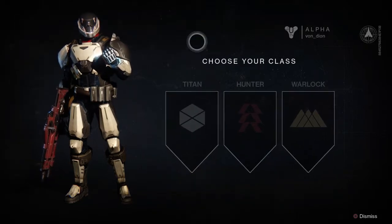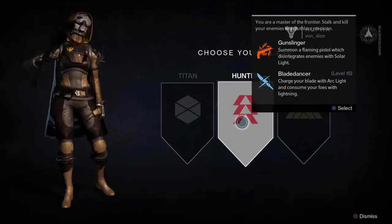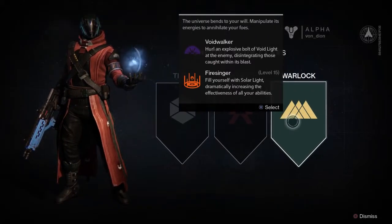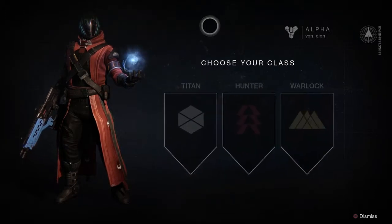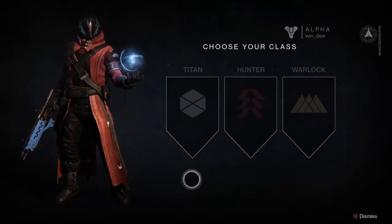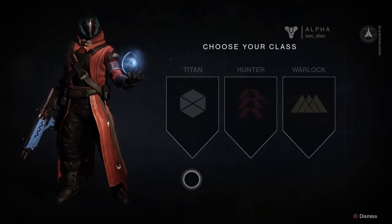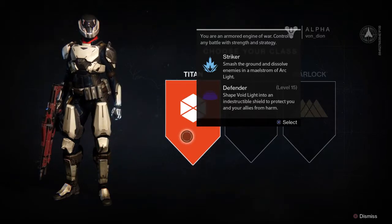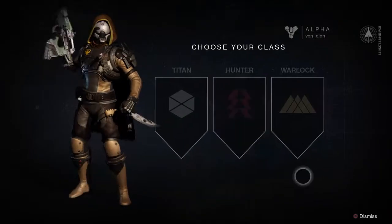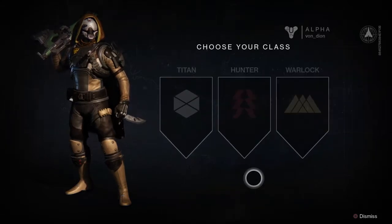We're starting off here at the Choose Your Class screen, and we see we've got three choices: Titan, Hunter, Warlock. The exact nature of what these choices are going to mean for you, I can't really say at this point — this is Alpha. I've played a little bit on a Titan character already. The gist of what it seems to be is that Titans have some abilities that let them take damage, with a defense ability that's pretty cool, while Hunters seem to be more about ranged weapon damage, and Warlocks seem to be more about ability damage. I'm sure there are some exceptions to those rules and all kinds of crazy details will come out.